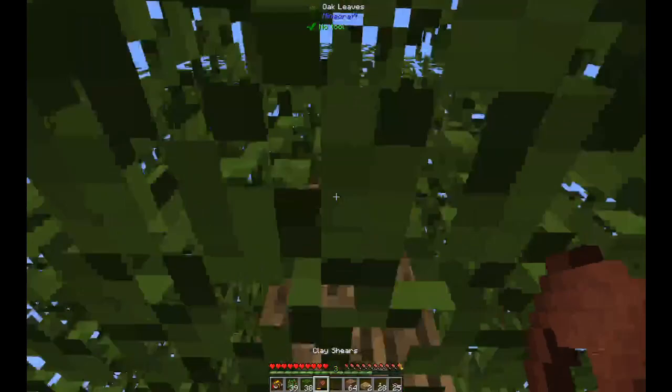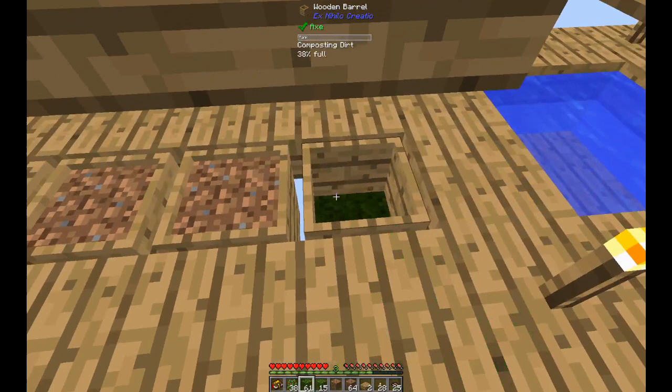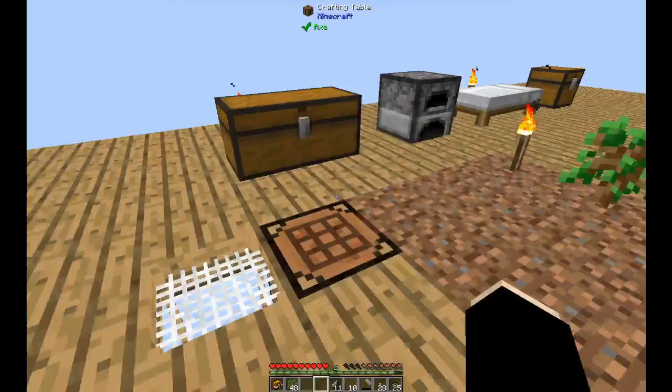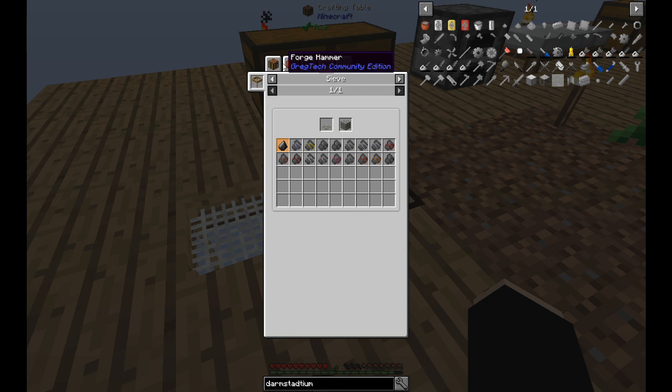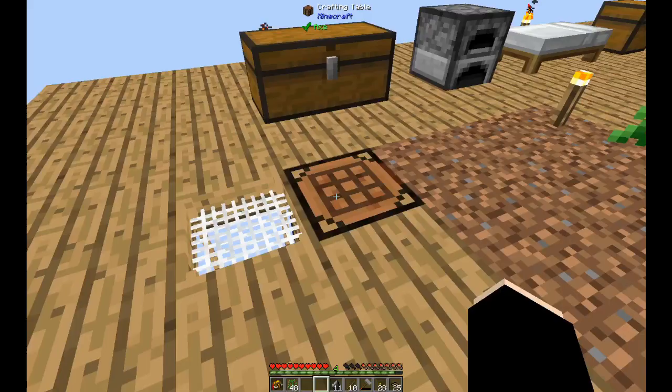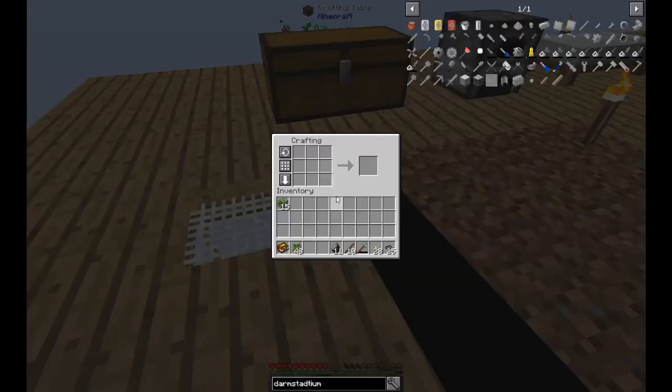Let me get the flint. It took a bit longer than expected - I wasted some gravel. I was thinking I would get flint from sieving, and actually if you look at the recipe you can get it from sieving, but only on a tin alloy mesh, not a regular mesh. Then I realized: if you break gravel you have a chance of getting flint directly. That's how to do it.